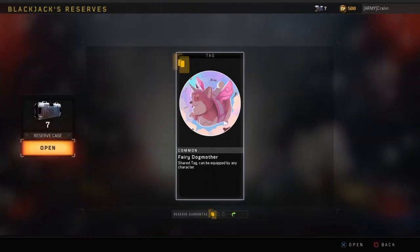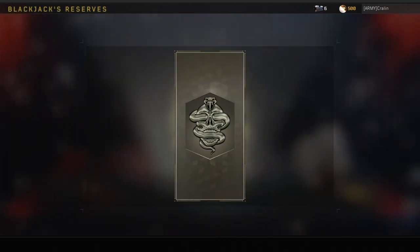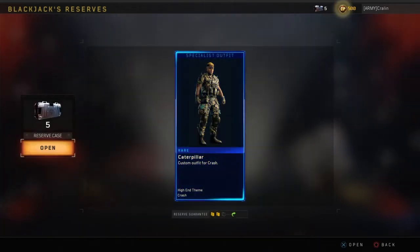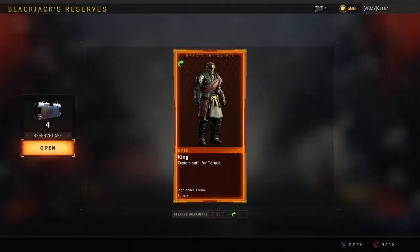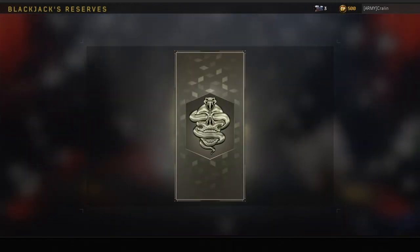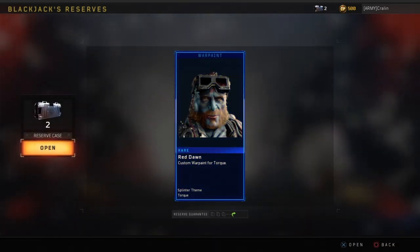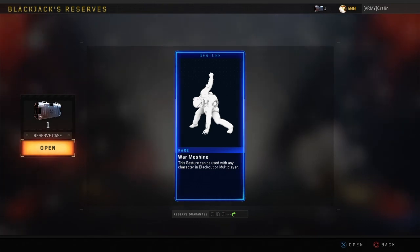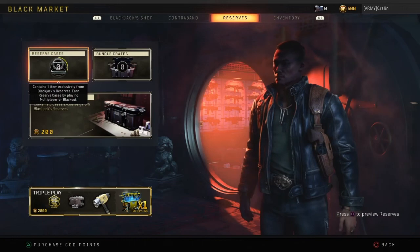Seven left — a Fairy Dog Mother, that's kind of weird. Getting down to the nitty-gritty, five left. Woodland rerolled. Red Dawn — go rent Red Dawn if you haven't seen it. This one's pretty cool — the Jessica. Last but not least — a Joy Rice.